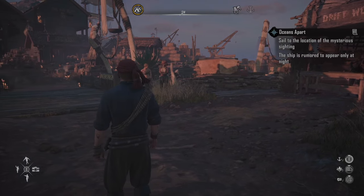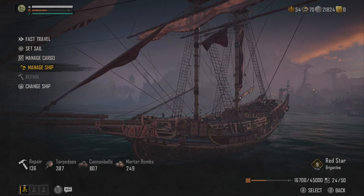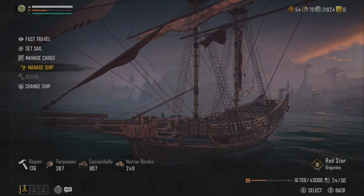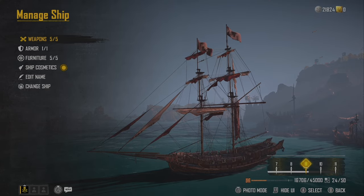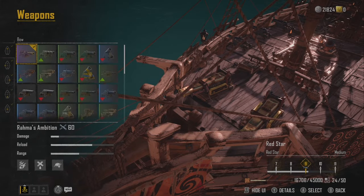I thought I'd start off by giving you a look at my ships. So I have a Brigantine and a Snow, which I'm running as my main ships right now. The Brigantine is my kind of real work in progress.